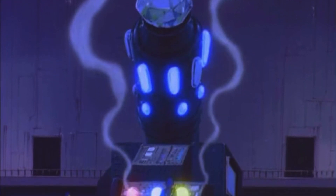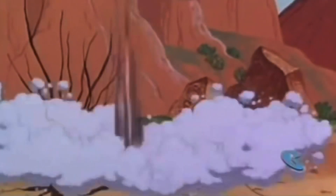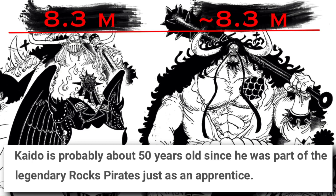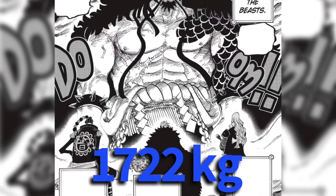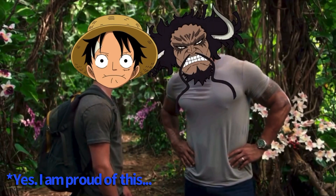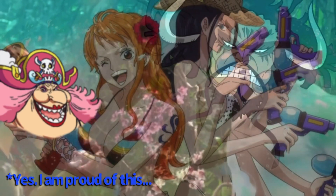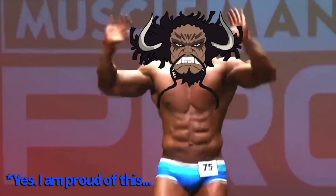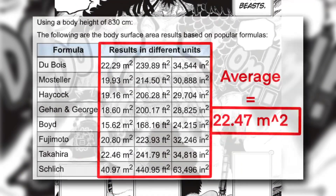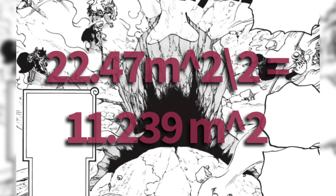As to the mass of the dust cloud, and thus the mass moved, we have to look at how much rock Kaido displaced when he hit the ground. Kaido stands at about 8.3 meters when compared to Jack, and is about 50 years old. This would give him an ideal weight of around 1,722 kilograms, though to be fair, he probably is a bit heavier given his robust build. Given that height, weight, and age, he should have a surface area of 22.47 meters squared, and a frontal surface area — as only one side of him was hitting the ground — of 11.239 meters squared.